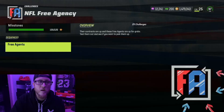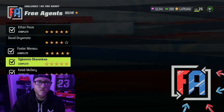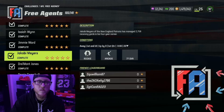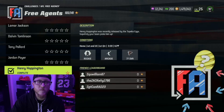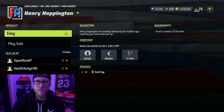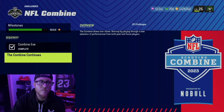We're going to find one here in the NFL free agency. Pretty much all of them you scroll down to the bottom. You can see Henry Hoppington. For Henry Hoppington you score a passing touchdown this drive. You get an egg. The NFL combine.